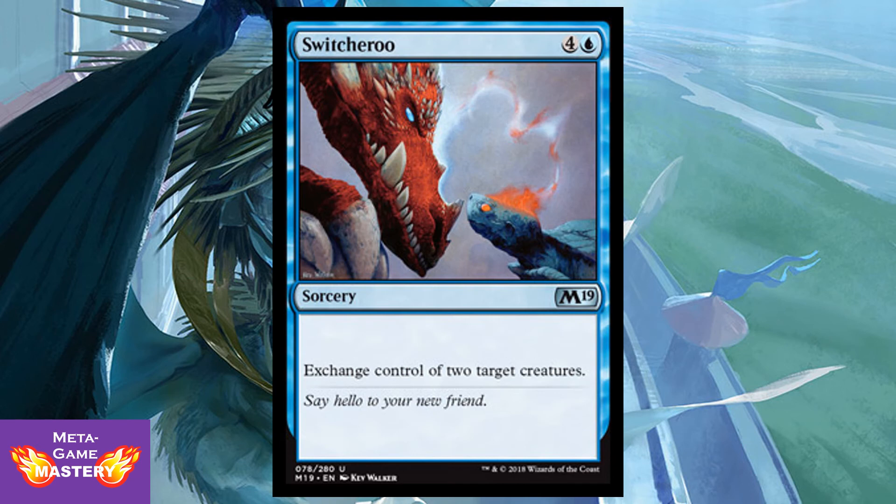Switcheroo is getting a reprint. It's 5 CMC — 4 colorless and a blue — for a sorcery. Exchange control of 2 target creatures. Kind of a funny pseudo-removal spell — it's pretty expensive and contingent on board state; you have to have something on board. But you are switching your worst creature for your opponent's best creature, which can make for some pretty exciting board swings.